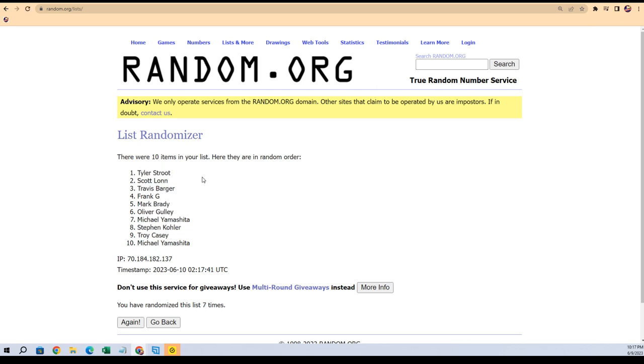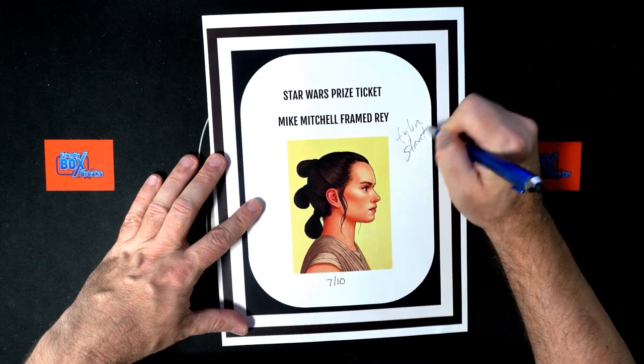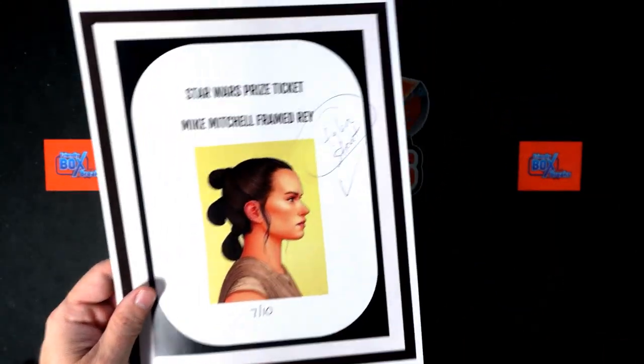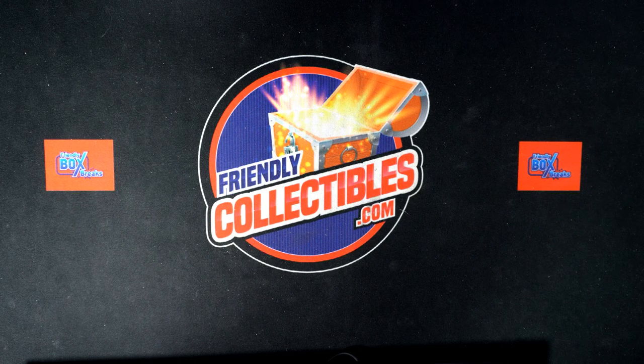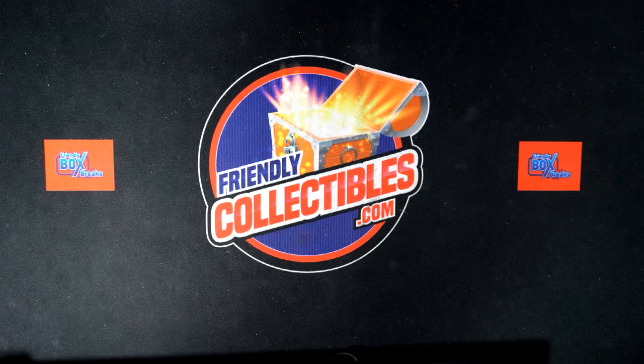Tyler S! Tyler S, you got Ray — it's coming out to you, Tyler S. We'll take this and ship it out, Tyler. This thing is a nasty good-looking framed piece. There is the Ray — Tyler, that one's coming your way. Now I need to get all the names back in and do another random. That Ray is just so great, I love it.